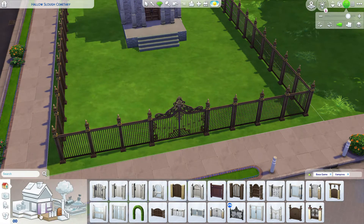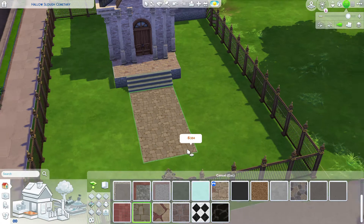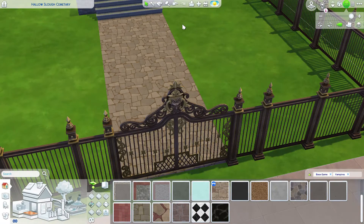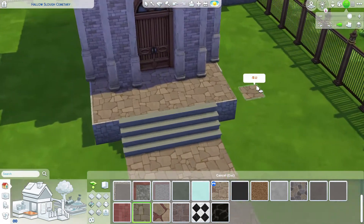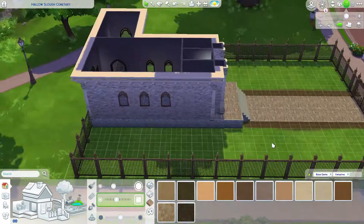Now let's do the flooring and the sidewalk. I was experimenting with some sidewalk textures and went with the old flagstone. Make sure your gate is centered to your entryway or sidewalk. I liked that flagstone texture so much I put it on the front porch as well. We can finally move on to landscaping now. Let's add some lawn texture first through the paint tool — the terrain paint is located under the terrain tools in the build-buy menu.